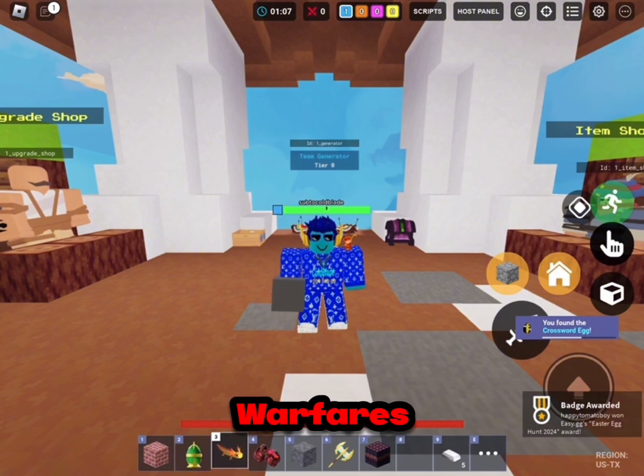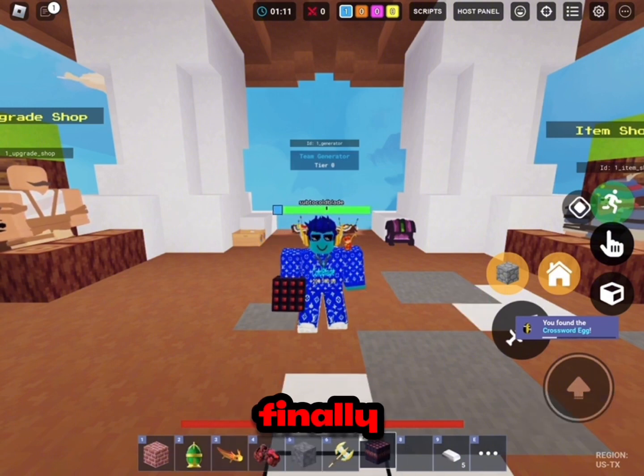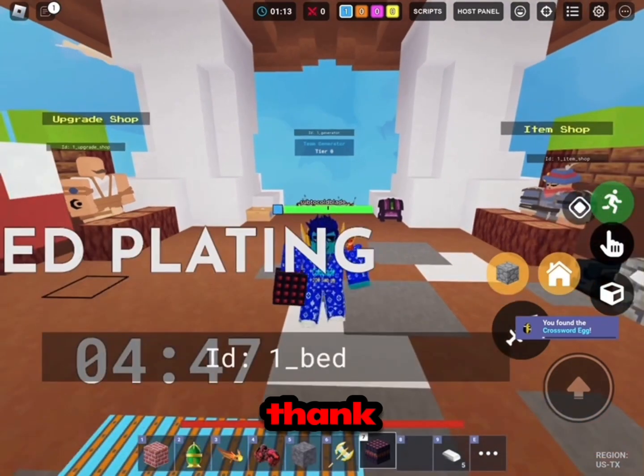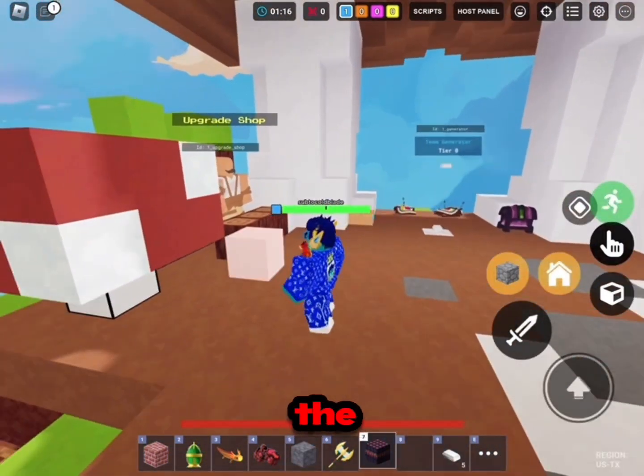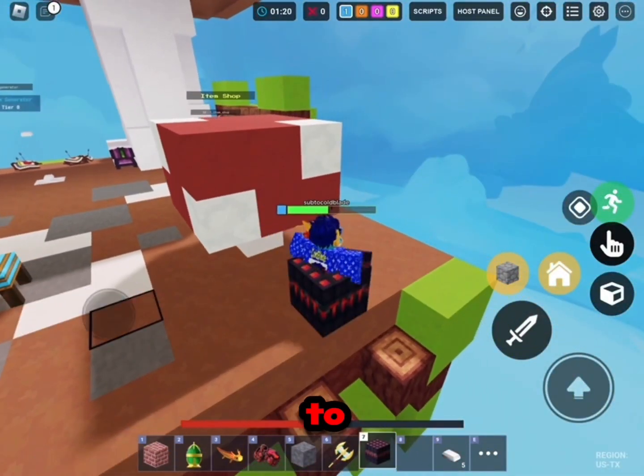So number one is bricks, number two is egg, three axolotl, four war fist, five andesite, six radiant axe, and finally siege TNT. This is how you get the egg — now let's explode everything. Yo, we're about to die.